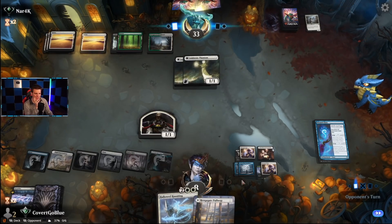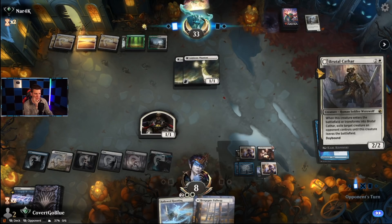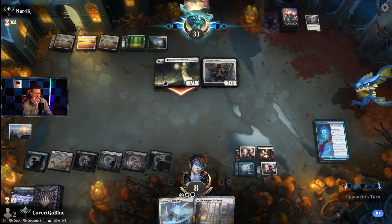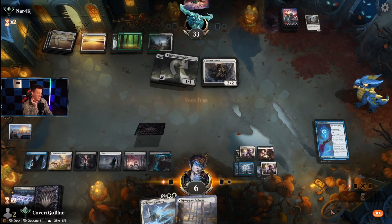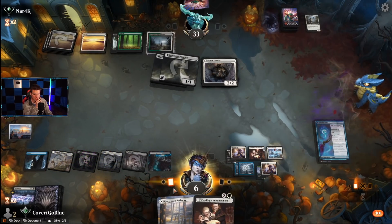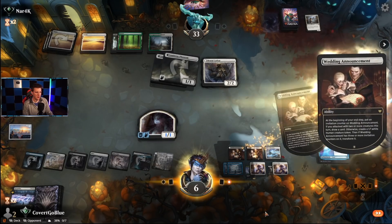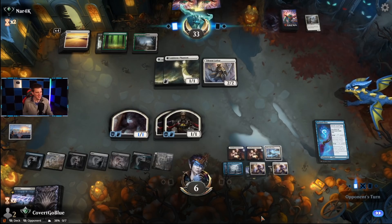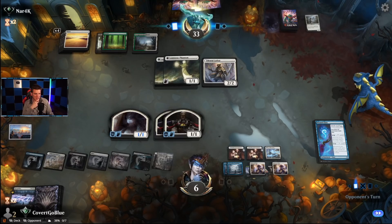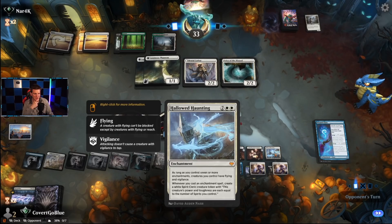I might actually end up borrowing this Veteran. These flying things might be a pain — I need to draw into more enchantments. One, two, three, four, five, six, seven — okay, we have seven enchantments, so this gives my creatures flying. They were itching to play that Brutal Cathar for value. Should have played blue there — how did Covert not go blue? Pathetic. But here we go: Hallowed Haunting. All our creatures have flying and vigilance because we have seven enchantments, and every enchantment we play is going to make another creature.